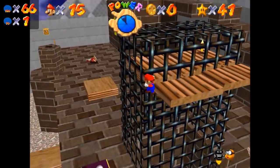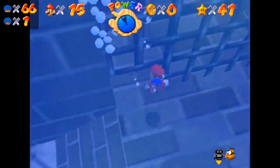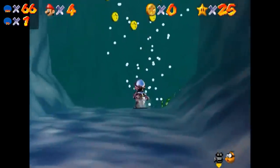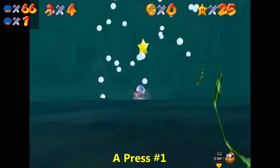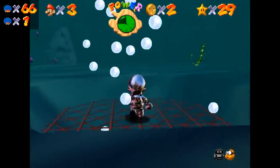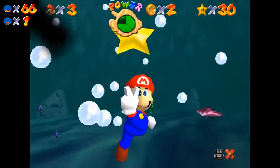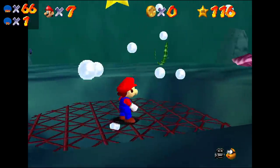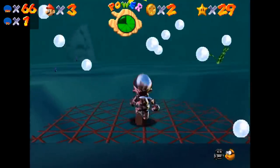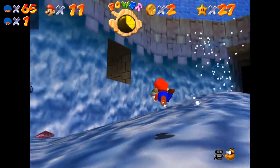Plush figured out that for Express Elevator Hurry Up, he could conserve negative vertical speed to fall down faster after activating the elevator, making it possible to reach the platform using only B-swimming and cutting the half A-Press left in the star. Plush was a relatively rare contributor, but he came up with another A-Press save that same month in Jolly Roger Bay. For Through the Jet Stream, the jump into the star could be skipped by positioning Mario in the center of the jet stream so it would push Mario up into the star once the metal cap expired. This is extremely precise — of the possible positions, Mario has to stand on the exact center give or take a tiny fraction of a unit.